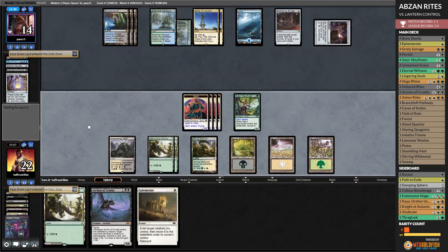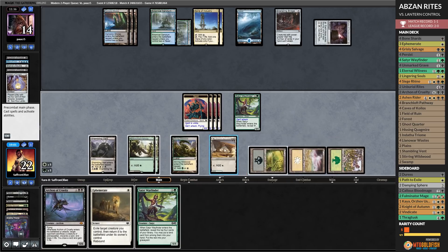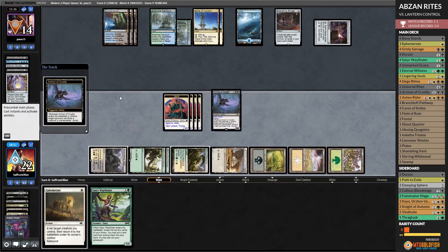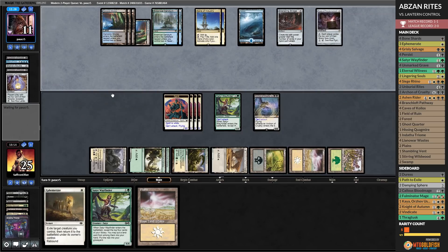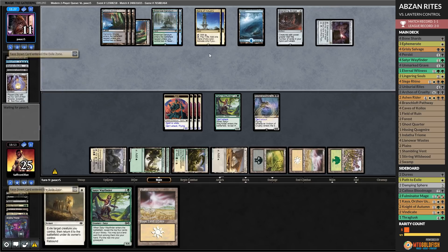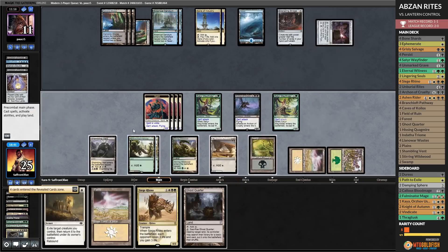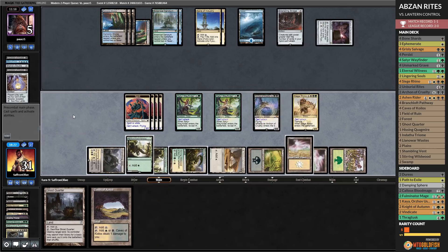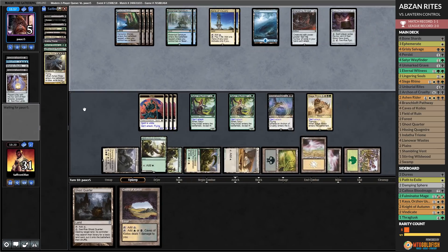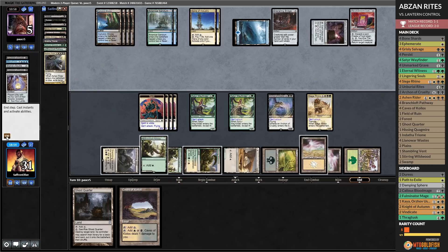Opponent hits another land — activates Pyxis. Siege Rhino — let's play Satyr Wayfinder, get a Ghost Quarter. Ephemerate Archon into another land. Siege Rhino. Opponent passes — we are so close to doing it without being able to attack. Opponent draws Underworld Cookbook, activates Pyxis. If we draw a way to kill the bridge, we win. Ephemerate — gonna blink the Archon, hit ya for three. Rhino also does it. We draw a land duress. We have so many draws that win us this game. The food is actually kind of an issue. Opponent discards to make food. We've drawn roughly every land in our deck. Opponent activates Pyxis — we find another land.